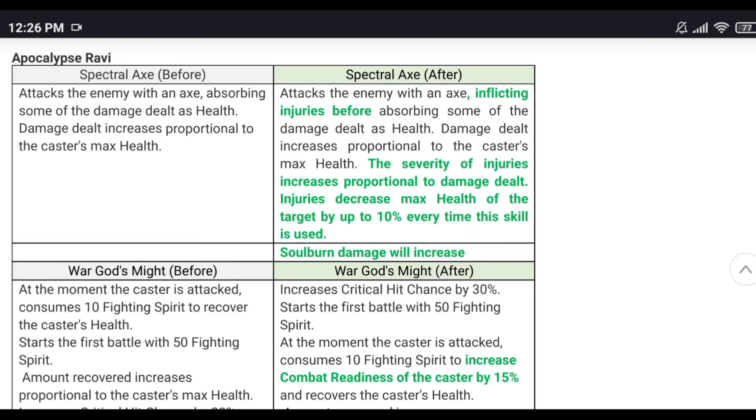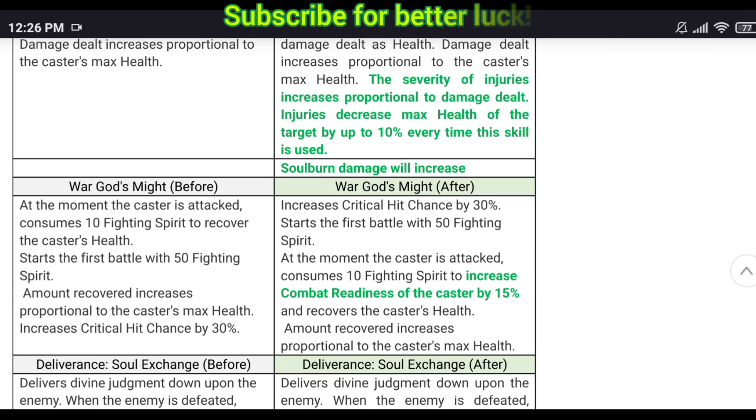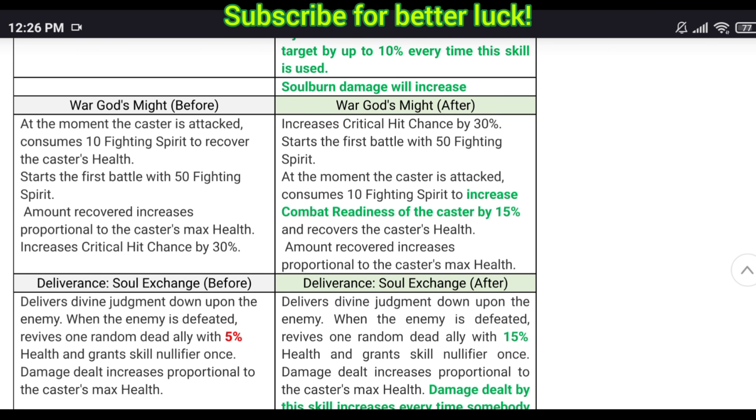Apocalypse Ravi skill one can no longer inflict injuries but you will do more injury the more damage you do, up to 10% of the target's maximum health. Counter set on her means more injuries. Soul burn damage is increased on skill one. The passive gives you 15% combat readiness every time you get attacked — it's packed with goodies, she's gonna cycle faster and potentially cut.